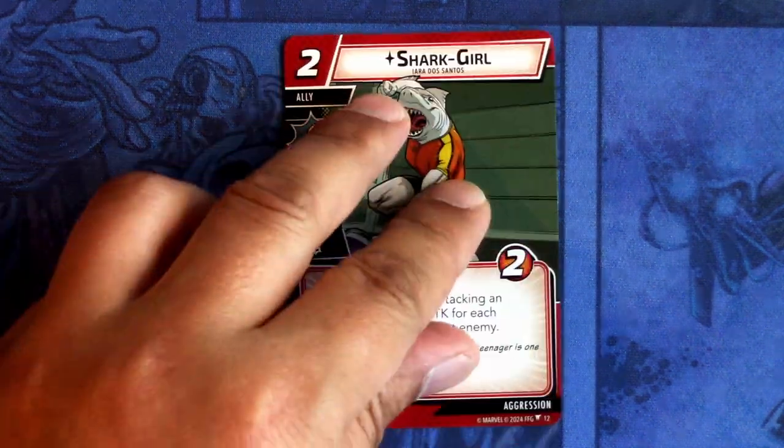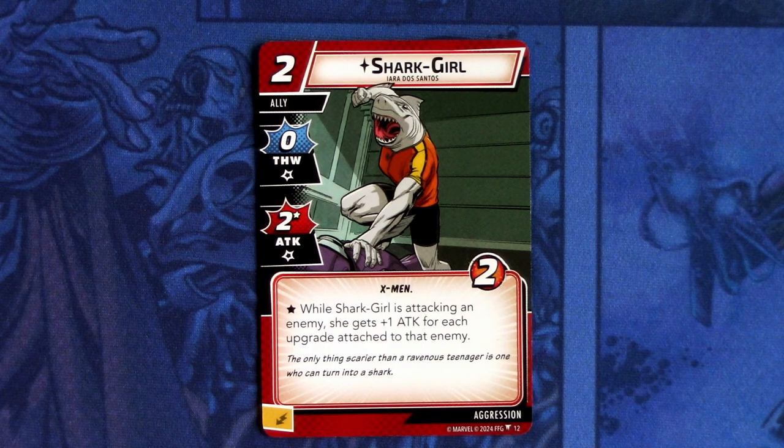Next up we'll look into the cards for the rest of the pre-built aggression deck, starting with the aggression cards. We have Shark Girl — a two-cost ally with zero sword and two attack with an asterisk, X-Men trait and two hit points. The asterisk is: while Shark Girl is attacking an enemy, she gets plus one attack for each upgrade attached to that enemy. Shark Girl combos off with the Frostbites quite well — a two-cost ally that hits for three if the target has Frostbite attached seems like a good deal.